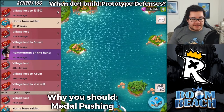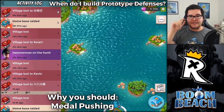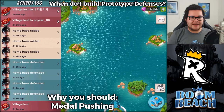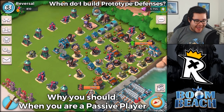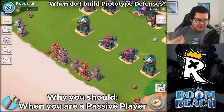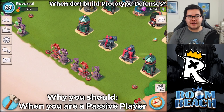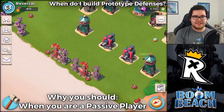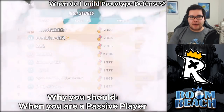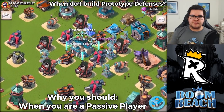Another reason is to do better at Hammerman Strikes Back, but placing one prototype defense is not worth it if you're only going to be able to beat one or two stages. Also, if you're a very defensive player with mostly green statues, then it's definitely worth placing one or two prototype defenses. The Shield Generator in particular gets stronger when you have more ice health statues.